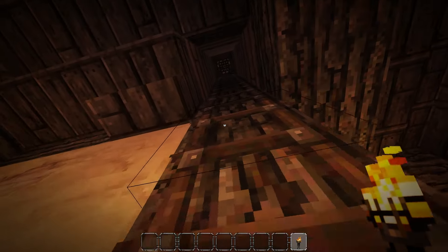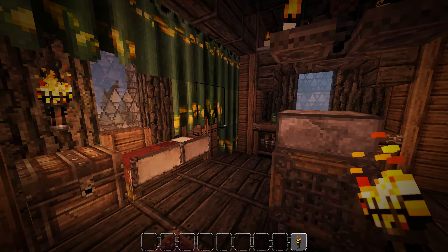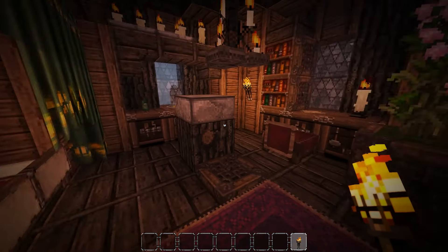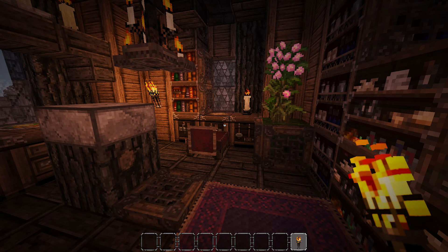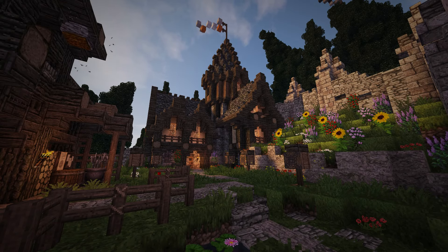Last but not least, moving all the way up into the tower — it's a very cool area that could either be a mage's tower in case the guards aren't enough for defense, or a private study for the owner. It also has an awesome view — most of the windows overlook the trees, which could serve as a defensive standpoint for scouting advancing armies, although it might be tough to see through the dense forest.